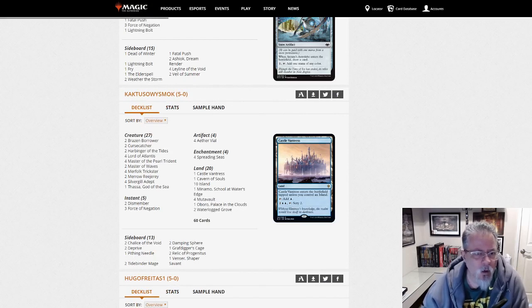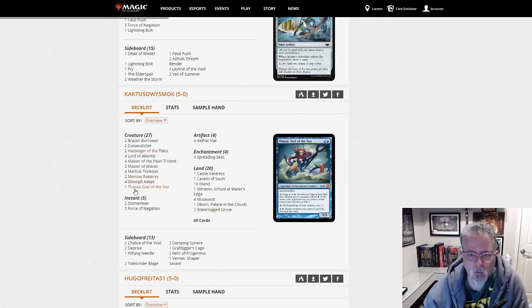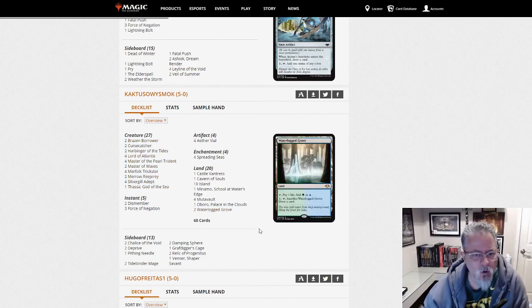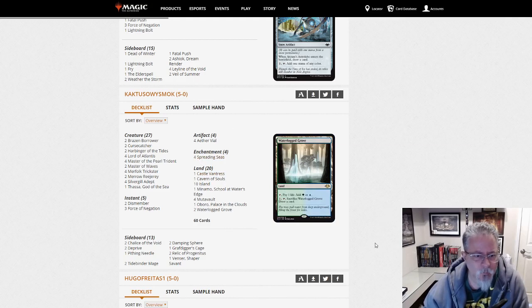Cactuso Weissmuck with Merfolk, the Mono-Blue variety. Still running the Waterlogged Groves just for the card draw. Four Spreading Seas — that had been dropping to two lately, so interesting to see that come back. A Castle Vantress. Nice little mana base there. Merfolk.